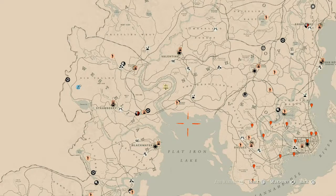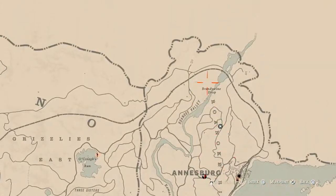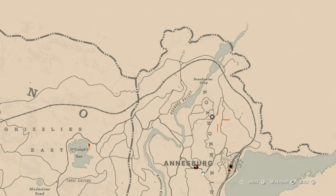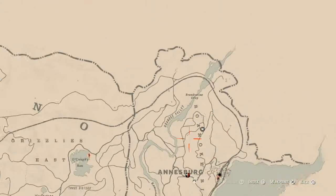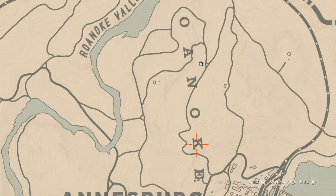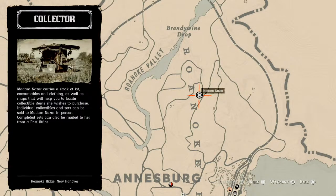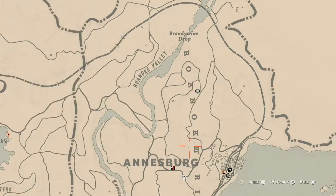First things first, let's get to Madame Nazar's location. Today, if you've been looking at the map already, she's up in the Roanoke Ridge area — Ansberg, Brandywine Drop. She will be here until 2 a.m., and that's 2 a.m. Eastern Standard Time, New York time zone, East Coast time zone, for those who don't know or are not from America.